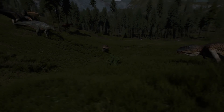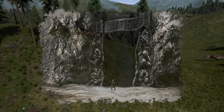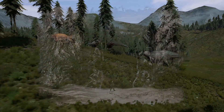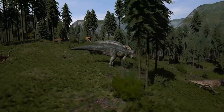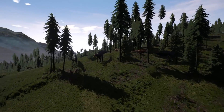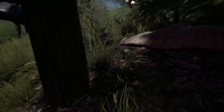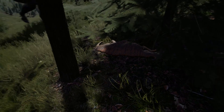"Abandon hope all ye who enter here" - that is the caption for an image from the official Isle Discord server, posted by the game's creator Dondi. What does it mean? Not entirely sure, but there are some hints - both subtle and obvious - that tell us what's going on in that cave.